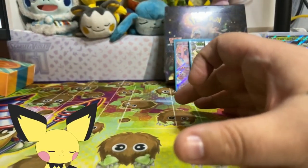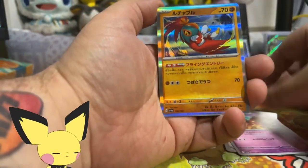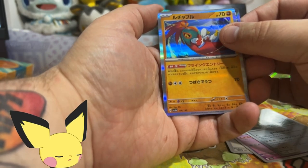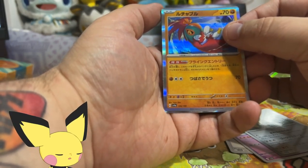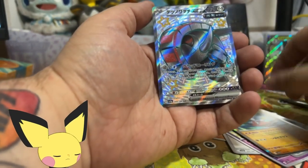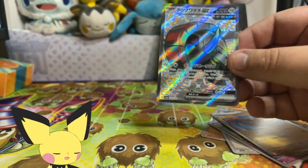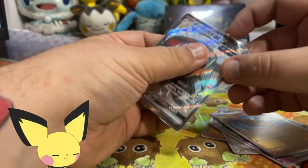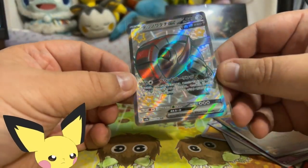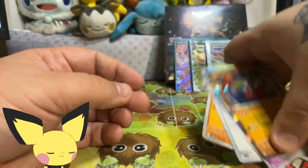Now we know for a fact that last pack had our hit in it. I'm going to go in reverse and get rid of all the cards that are non-hitters, and we're going to see what we ended up getting. It's number 333 - it's an SSR. Of all SSRs to get, we end up getting the one that we can get as a promo in English. That's unfortunate. That is very unfortunate. Still looks cool nonetheless, but definitely not a card I was looking to pull.